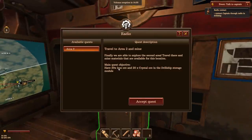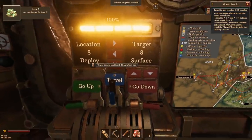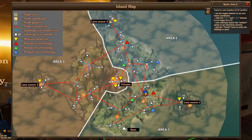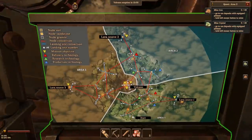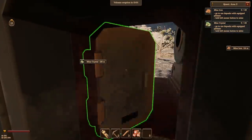Travel to area two and mine. Have 20 iron and 20 crystal. Easy, let's go. Set coordinates for tier two, area two. Let's head straight for location 13 — not on the coast, that'd be nice for prosperity. Right, we're there. We made it to area two, location 13. Hello.